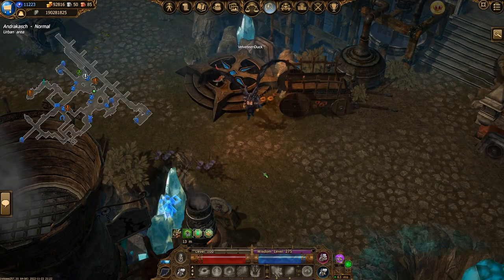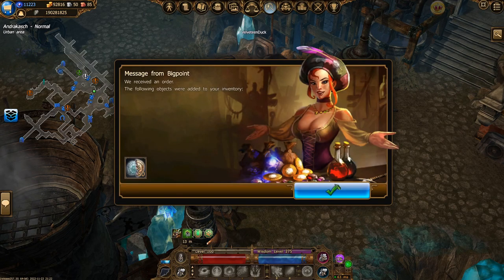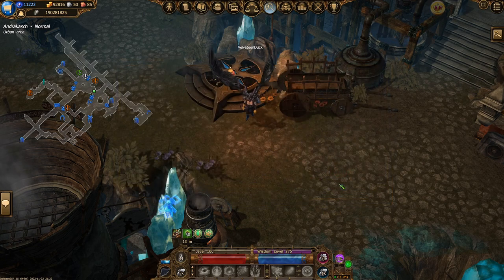Most bonus codes can be claimed only once per server on the character of your choosing. If the blue box doesn't appear right away, you might just need to reload the map. Now, if you're out on the road, please don't share your password with random internet strangers — that's how you get your account stolen. Instead, you can claim it yourself via the website.